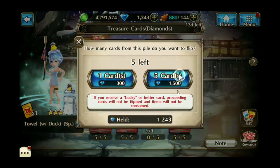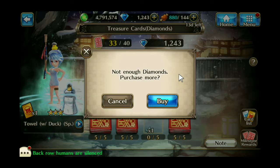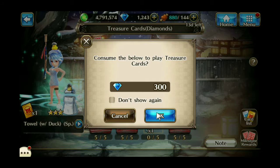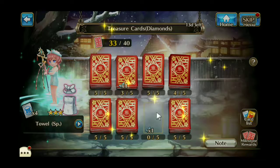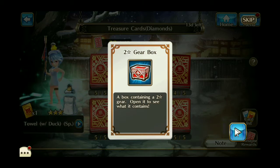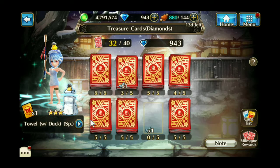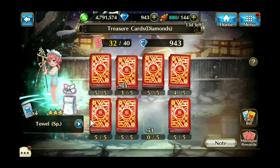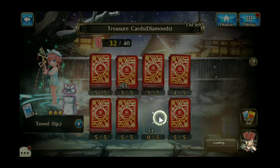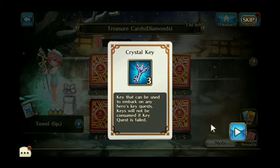Let's try this one here. I guess it's going to make me do one by one now, so let's go for it. I got a two-star hero box — or gear box, it says. Let's do the first one on this one. I got three crystal keys.